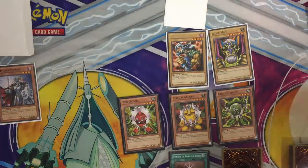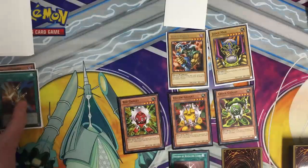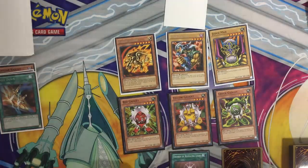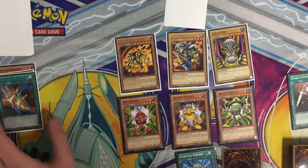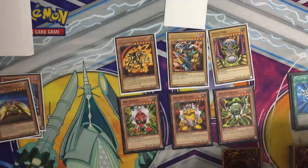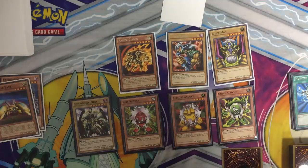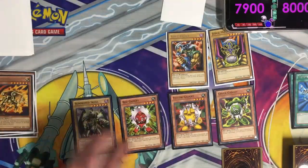My turn. I will draw for turn and I will activate Cost Down, discarding one to reduce the levels of all my monsters by two. My Kyzer Glider was level six, but since I used Cost Down I will Normal Summon it since it's now a four. While my Sword of Revealing Light has expired, I'll draw for turn. I will activate Monster Reborn to bring back your Z-Metal Tank and I will Tribute it for Summon Skull. Now for the Battle Phase — my Summon Skull will attack your Kyzer Glider for 100. That's not so bad, I will take it. And I'll end my turn.